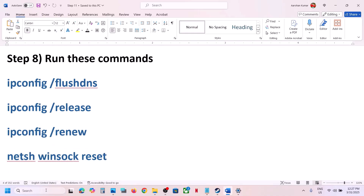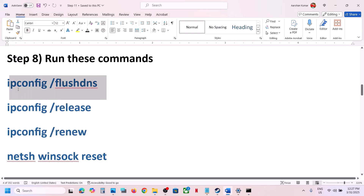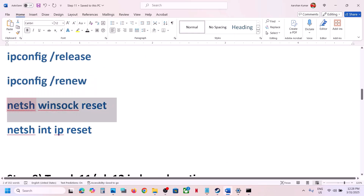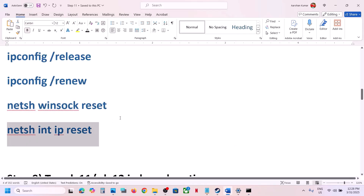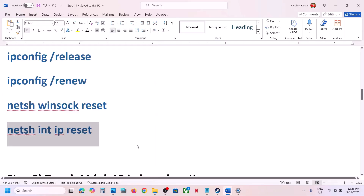The next step is to run some commands. The commands are provided in the video description. Type cmd in the Windows search box, right-click Command Prompt, and click Run as administrator. Click yes to allow. Copy all the commands one by one, paste each into the command prompt, and hit Enter after each one. Run all five commands, then restart your computer. After the system restart, launch the game and check.